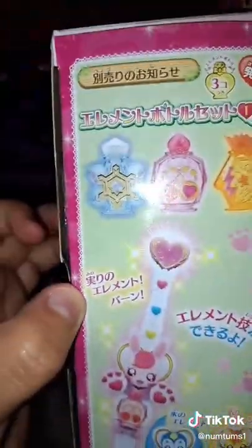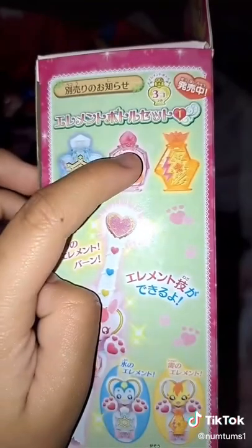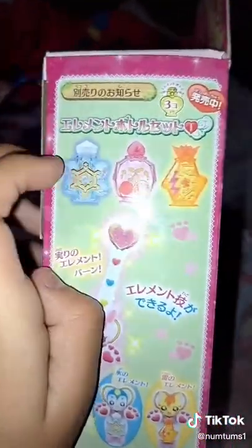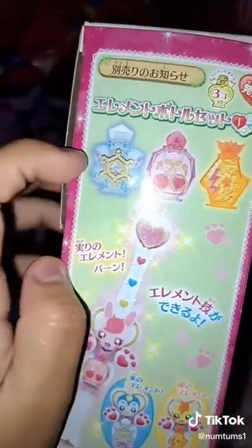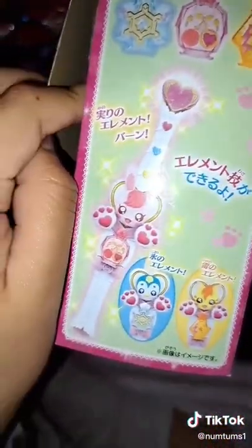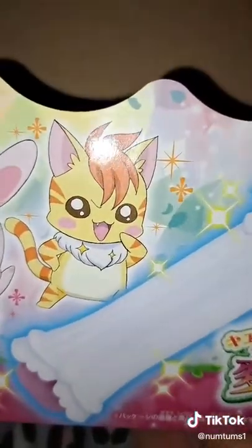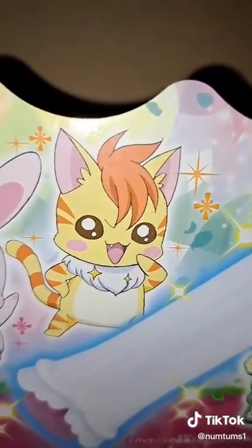I want to get element bottles one. Element bottles? Yes, there's a cherry, a light thunder — it's not cloud, it's a light thunder — and it's snow. Wow, cute. He's in the X. Yes. Oh, it's so cute, Cat. But it's really cute.